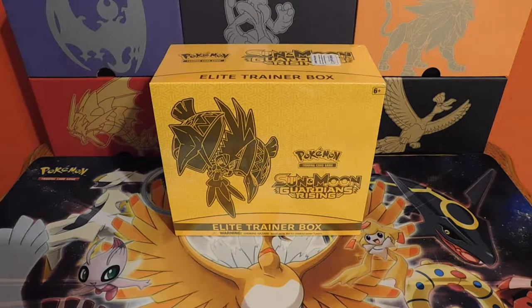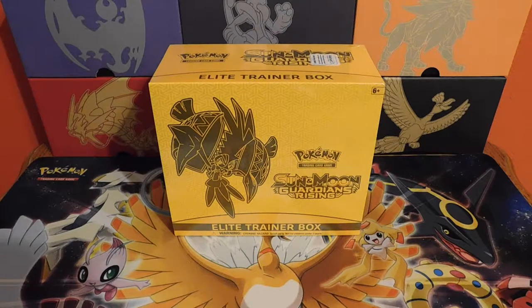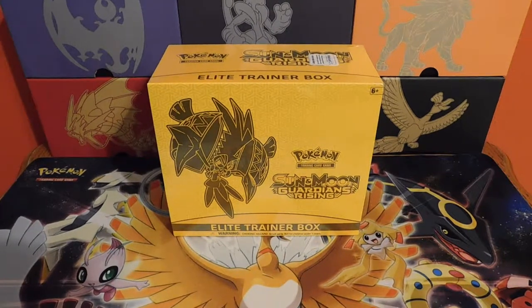We'll see if we get some good cards in this Elite Trainer Box and then we're gonna sell them for cash — remember that cash, it's all about retirement. Last video we did the pin collection bundle and we got kind of jipped on that, all we got was a break and a holo. We're gonna start reviewing these boxes and booster packs to try and give you guys an idea of what's better than the other.